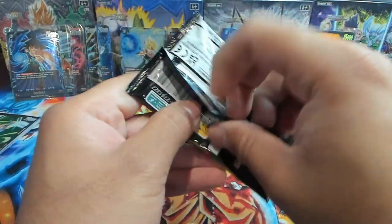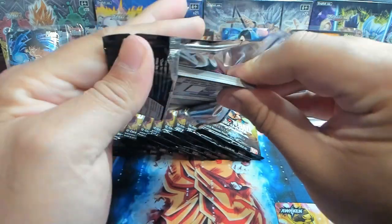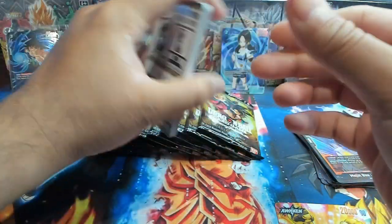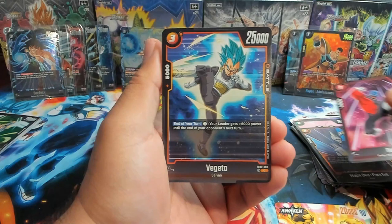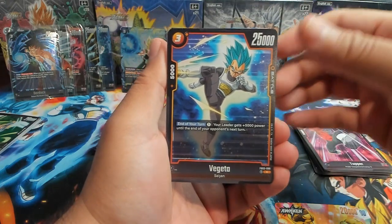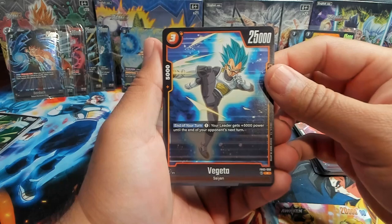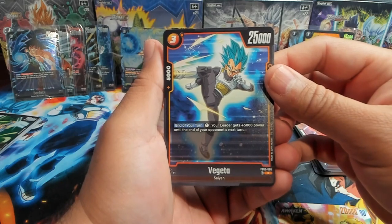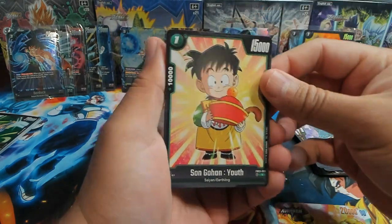Black is getting some decent support — it kind of has to, right, like it's coming in three sets late. We have Tupper — kind of looks like Frankenstein's monster. We have Vegeta — end of your turn, one energy, your leader gets 5,000 power until the end of your opponent's next turn — that could be really good. What a nice Gohan! So the Secret Rare regular art is him wearing that hat — pretty cool, throwback to the Saiyan Saga when Raditz comes to Earth.